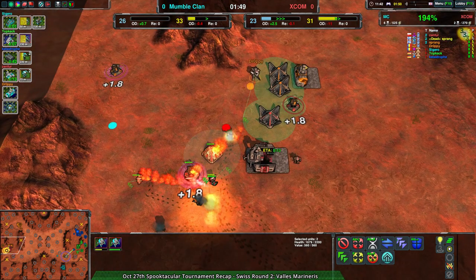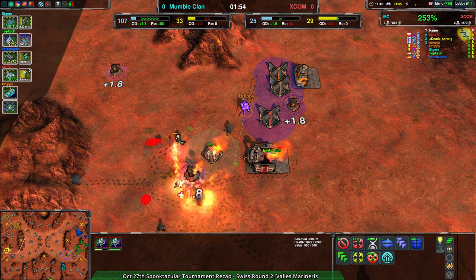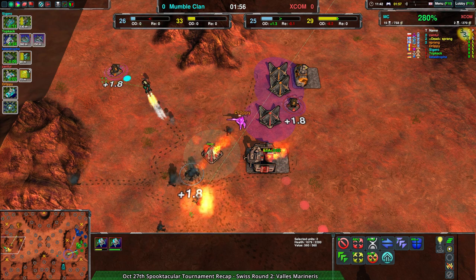But at the same time, the pyros are coming in the back lines without a whole lot of defense to deal with them. But there is enough — the bandits are able to stop the pyros, while at the same time the scallops are approaching.